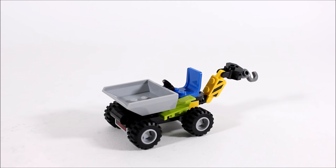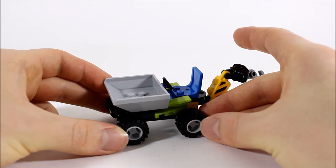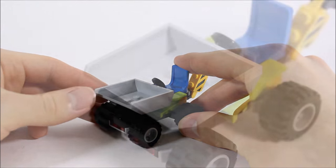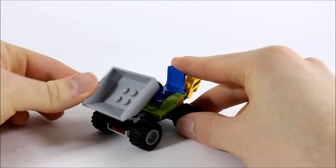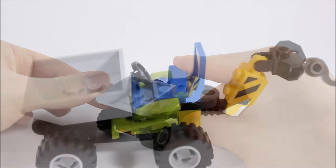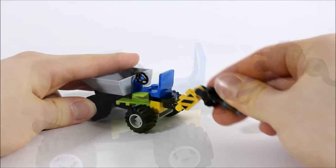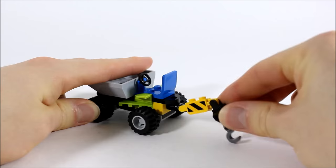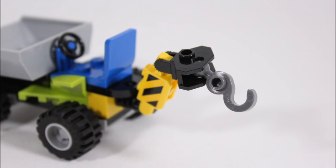Moving on, we have the modified small dumper. We changed it because we needed some of its parts, but it still has the same four wheels and moveable hinge bucket at the front, which will be useful for dumping boulders in the quarry. We also added a blue steering wheel and seat in the middle, and for something new we attached this small yellow crane which is very flexible and has a hook at the end that you could use to clip boulders and rocks to it.